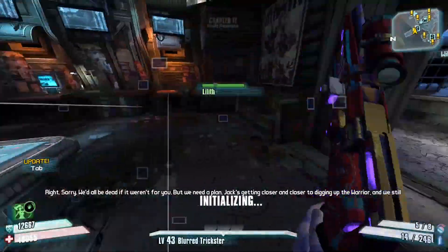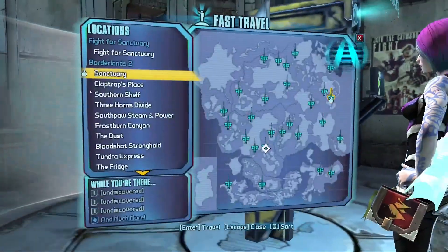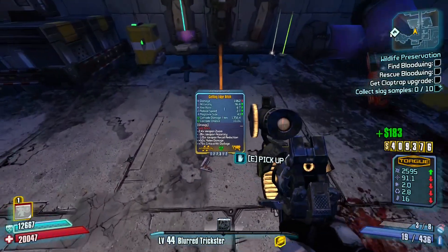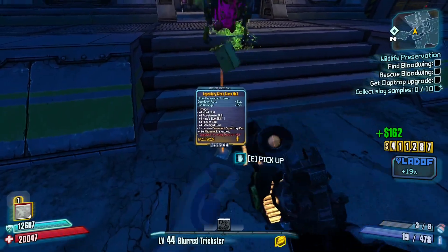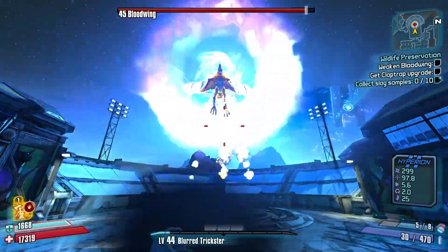Once Overlook is done, we grab the next main mission and Dark Disorders. As in normal mode, I don't bother farming the midgets, but if you want to, you can. For most of the boss fights, I just use the B-Shield and a Ladyfist, so we do just that with Bloodwing.